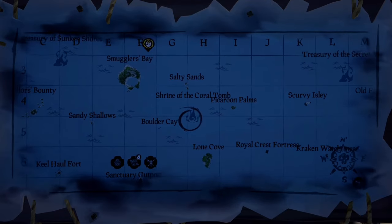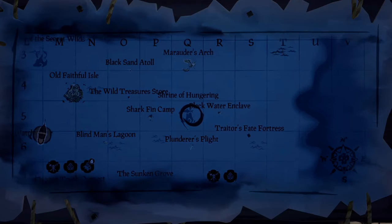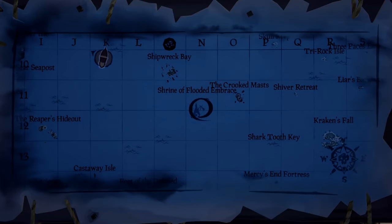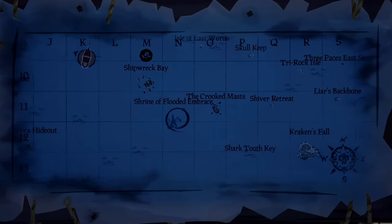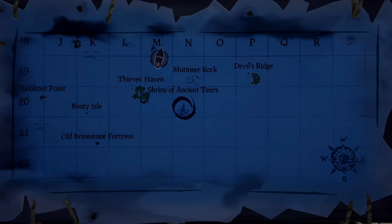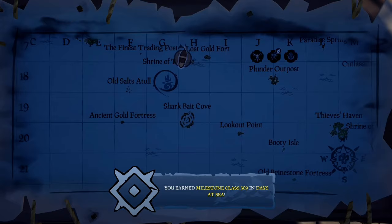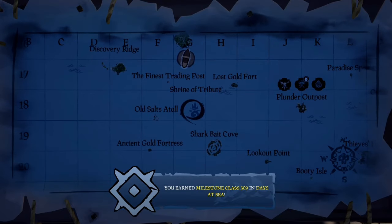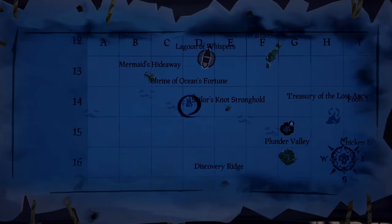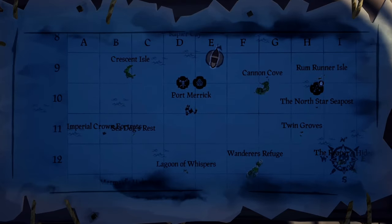So the route goes: first to the Shrine of the Coral Torm, then sail over to Shrine of the Hungering, then down to Shrine of Flooded Embrace near Shipwreck Bay and the Crooked Masts. Then head straight south to Shrine of Ancient Tears near Thieves Haven, Devil's Ridge, and so on. Then head northwest to Shrine of Tribute near Discovery Ridge and Plunder Valley, then more northwest to Shrine of Ocean's Fortune. After that last one, you'll be done.